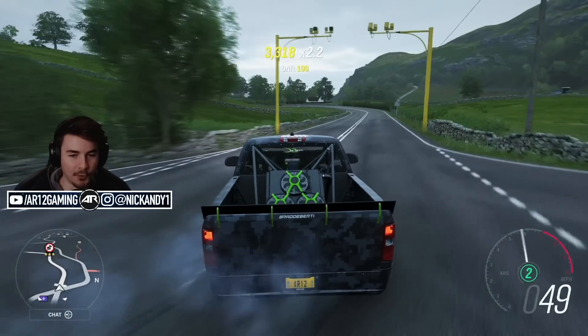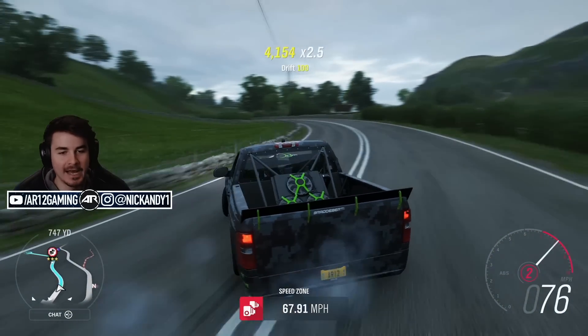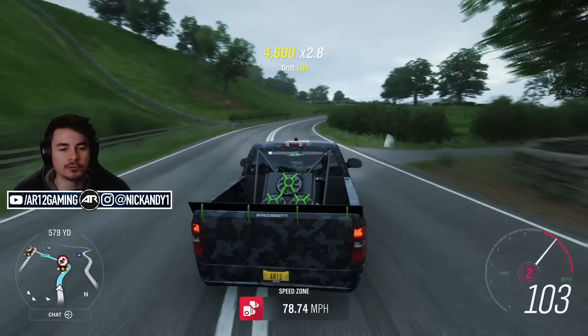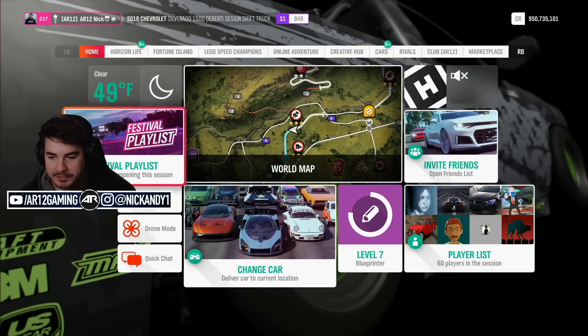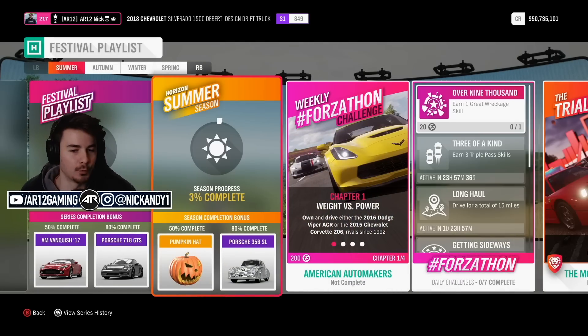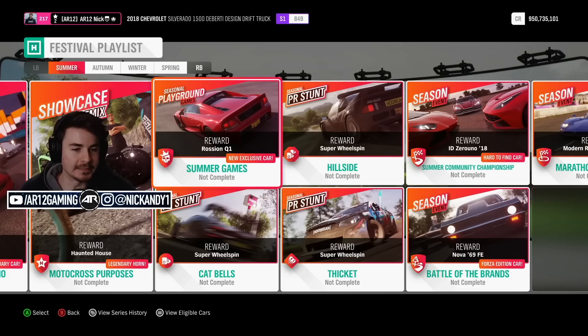Welcome back to Forza Horizon 4. Summer is officially here and this week it is all about the unknown supercar, the Rossian Q1. This week in the festival playlist, we have some cool stuff — a little pumpkin hat if you want to be in the festival spirit.